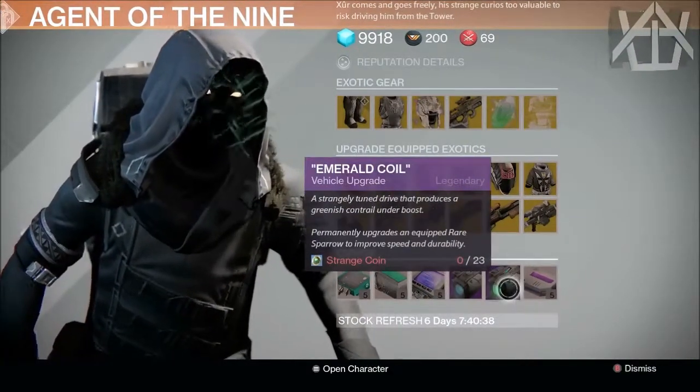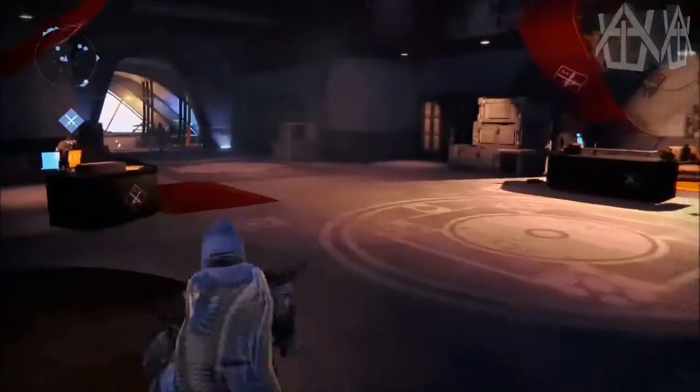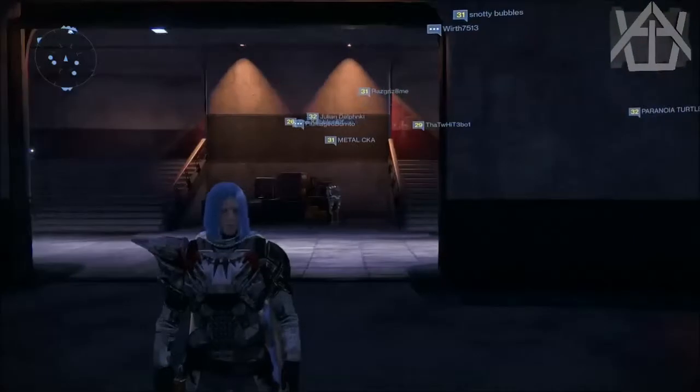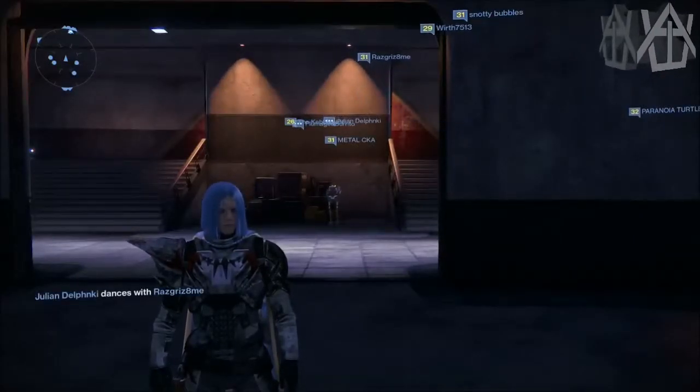He's also got auto rifle telemetry, shotgun telemetry, sniper rifle telemetry, a Plasma Drive, and an Emerald Coil. That's what Xur's got this week, guys. Don't forget to rate, comment, and subscribe — see you next week, have a good one!